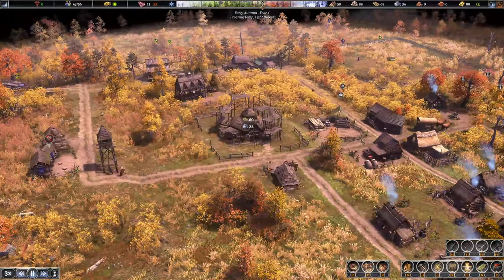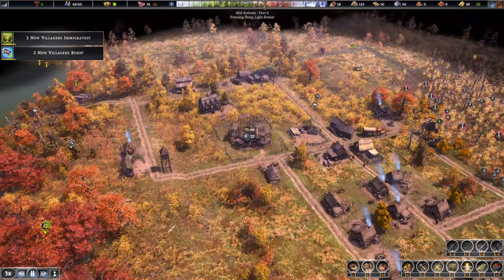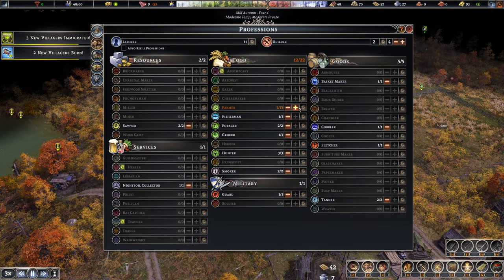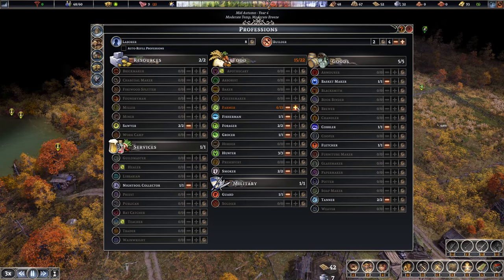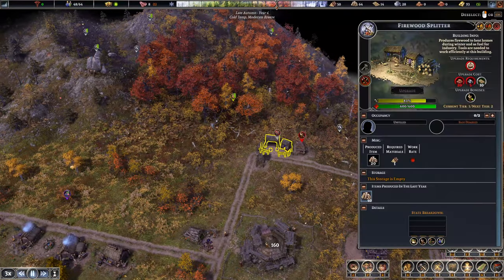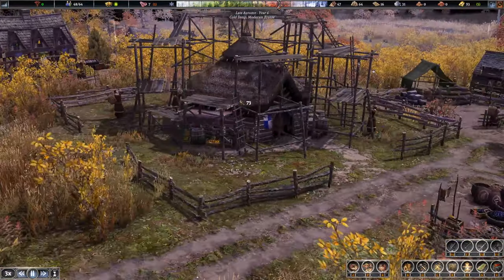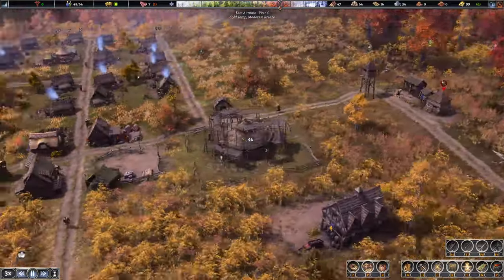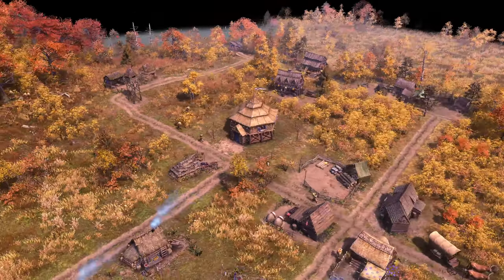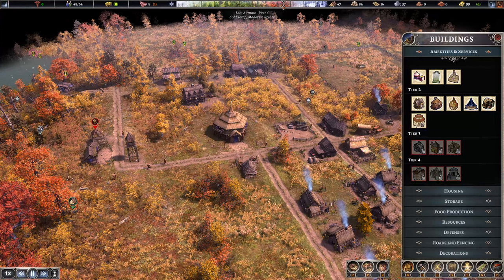Town hall upgrade is a go - tier two! This is where the game just completely opens up. Tier two is massively important, it's where it gets exciting. I can see some stone coming in now. I'm not sure whether it's builders or farmers who construct it, but let's keep labor at eight with six farmers who'll dig it out. And there they are hammering away at the town hall - I love the tier two look, it's really nice.